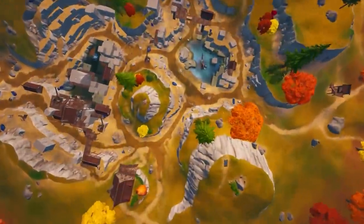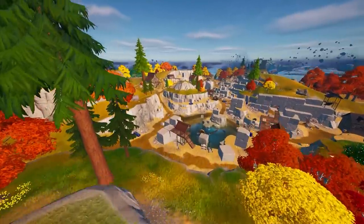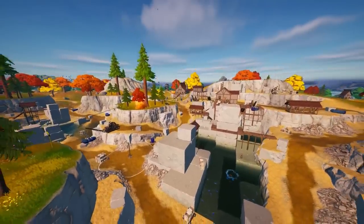Let's start off with drop spot. Muz is dropping at Shattered Slabs, a drop spot that many would consider to be quite weak. But it's how he plays his early game, making sure he gains every single advantage, that turns this average spot into a very strong start.